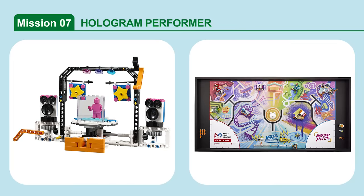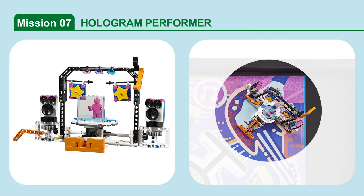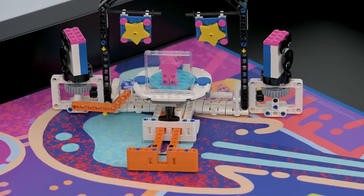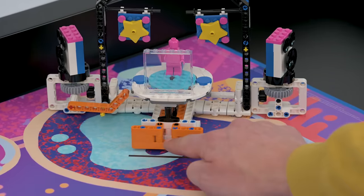Mission 7: Hologram Performer. Set the stage for the hologram performer to start the show. Score if the hologram performer's orange push activator is completely past the stage set line.